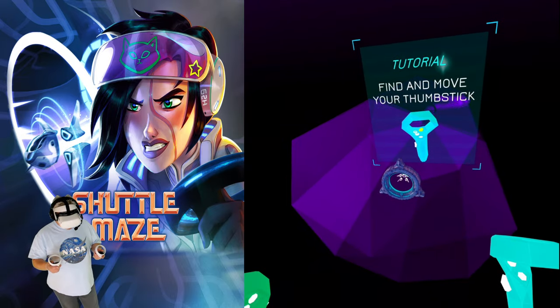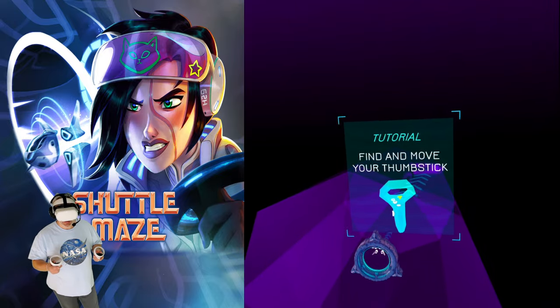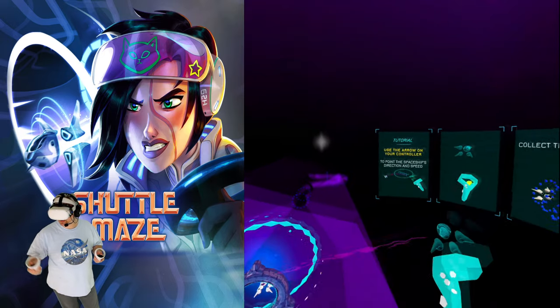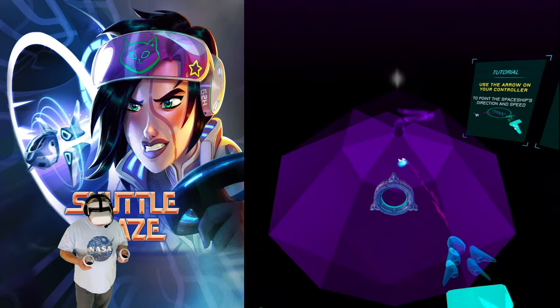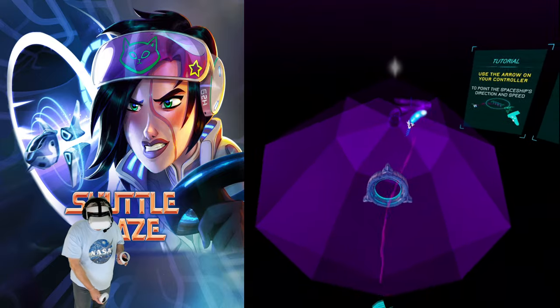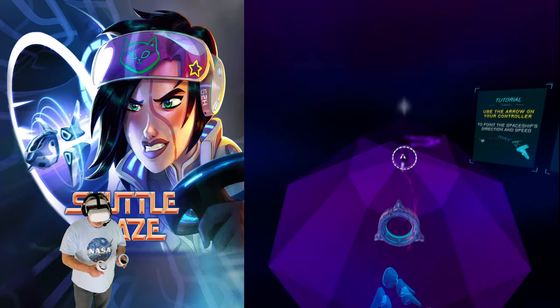Okay, looks like we are going to move the ship with our thumbstick here. Got it, and there we go — going to use the arrow to point the ship's direction and speed. It kind of follows my hand there. Okay, very cool.